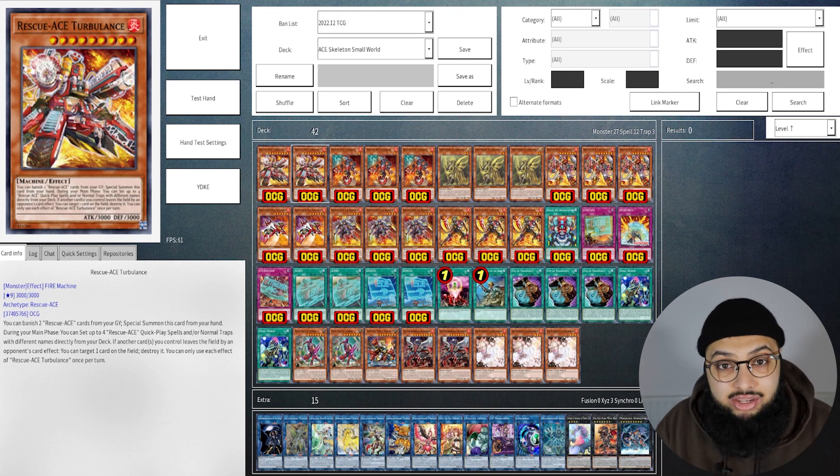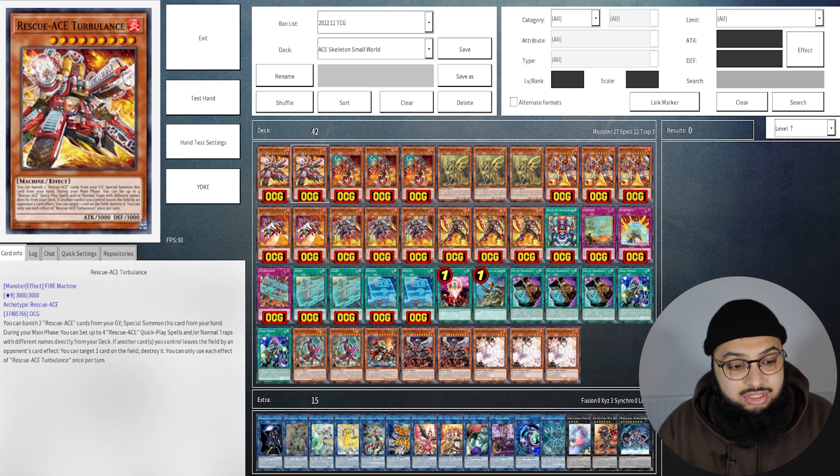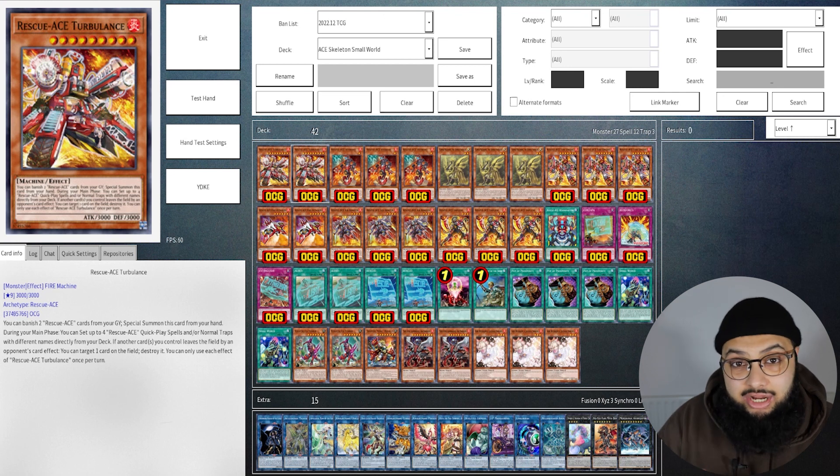As a level nine there is a lot of potential with rank nine plays as well, because of how easy it is to summon this card. Just make sure when you summon Turbulence it doesn't get negated. If you can telegraph what your opponent has, it's best to play this card when they don't have an Infinite Impermanence or Effect Veiler.